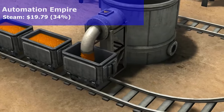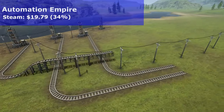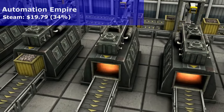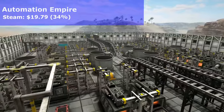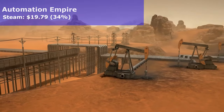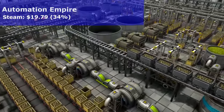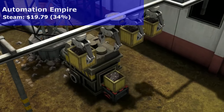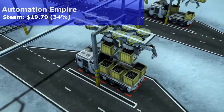Next is Automation Empire — I think this came out a couple years ago. It's on sale on Steam now for $19.79, that's 34% off. Automation Empire is a simulation management game all about efficiency and expansion. Start with nothing and build up a massive interconnected industrial network of factories and machines. Utilize every tool including mine carts, drones, trucks, trains, and cargo rockets to plan out an efficient logistics network.